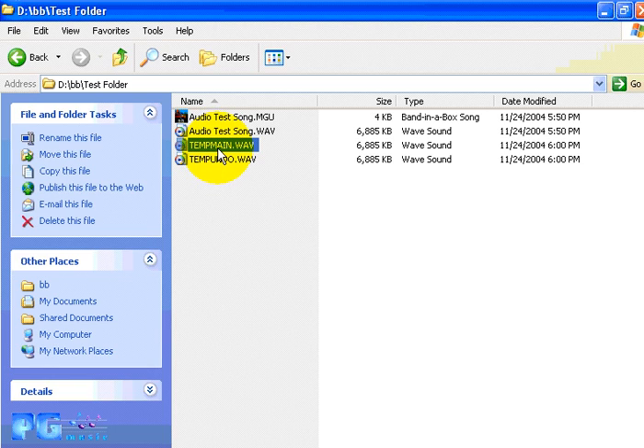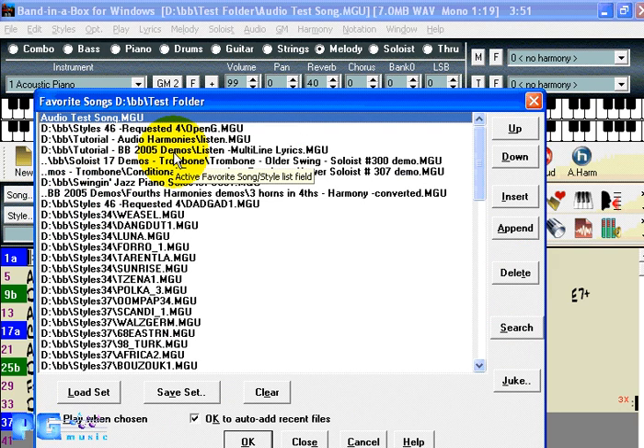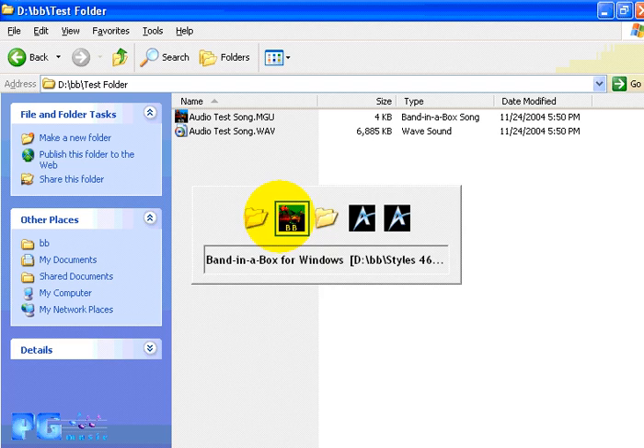Eventually when you save the file with the edits, the temp main file will replace the original audio file. This all happens without your direct involvement. There's also an undo file with the information necessary to undo edits. If you load a different song and decide you don't need to apply the edits, you won't save it — the temp files will be gone and your audio file is preserved with the edits not applied, just as you'd expect in any other Windows program.